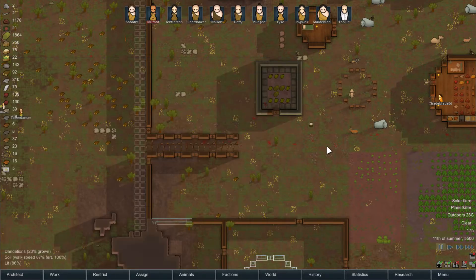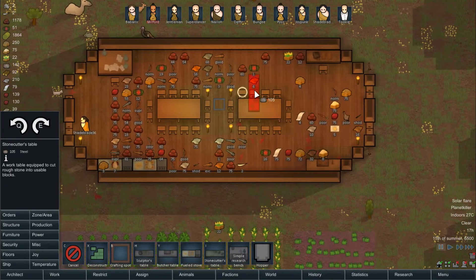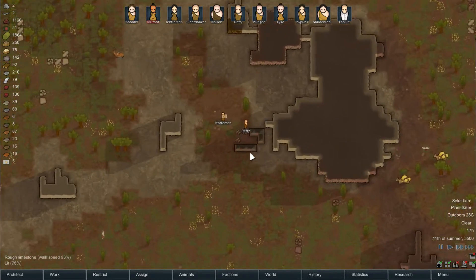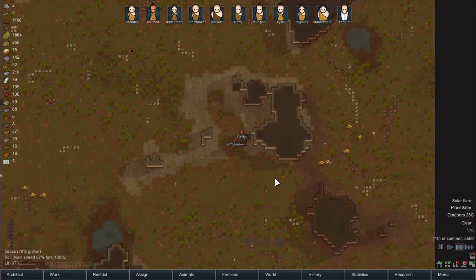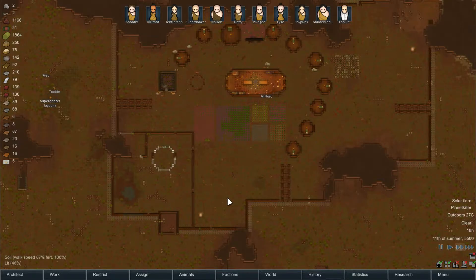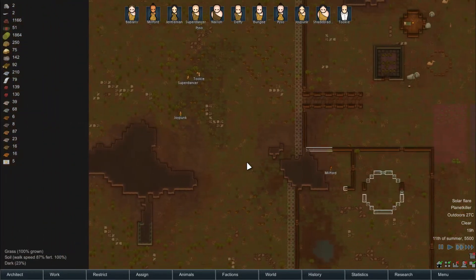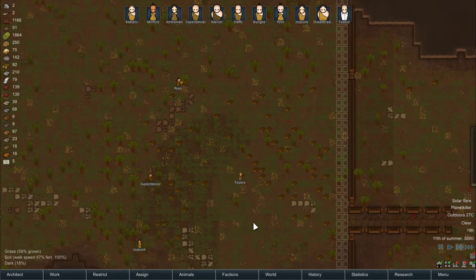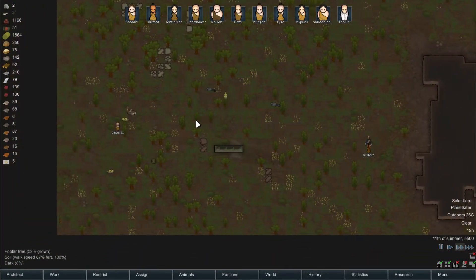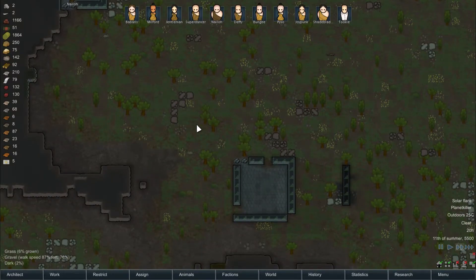Let's get the complex clothing next because I'd like to get some clothes on these guys. Now we can make the stone cutting table in there, so we can start making some proper stone stuff and make our tribal colony a bit more fireproof.